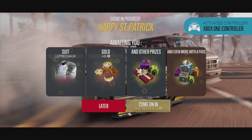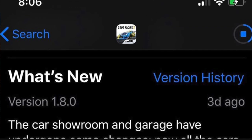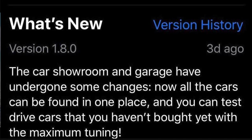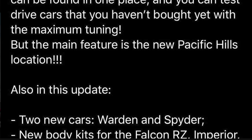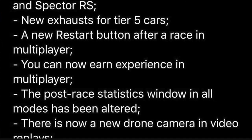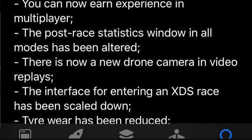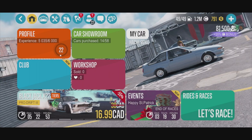First and foremost, we have access to the controller today — a lot of you guys were telling me to use the Xbox controller, we're using that. Look at the activated Xbox One controller. We also have a happy Saint Patrick's Day. Pretty excited about today's update: version 1.8.0. The car showroom and garage has undergone some changes — all cars can be found in one place and you can now test drive cars you haven't bought yet with maximum tuning. The main feature is the new Pacific Hills location. Also in this update: two new cars, the Warden and the Spider; new body kits; new exhaust for Tier 5 cars; new restart button after a race in multiplayer; you can now earn multiplayer experience; post-race stats; new drone camera for video replays; and new XDS race interface. It's a big update.